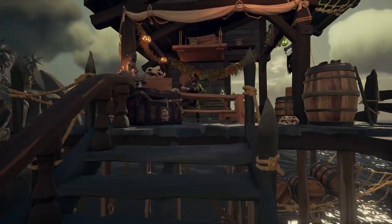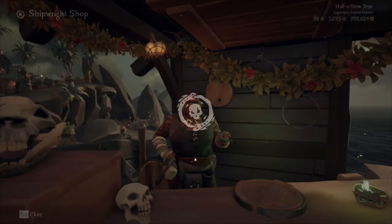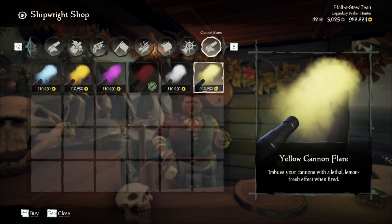So how do we actually get these? The first thing we need to do is come to the shipwright shop and then we need to head to the cannon flares tab which is at the top. Once you click on that you should see quite a few different colors which you can buy.